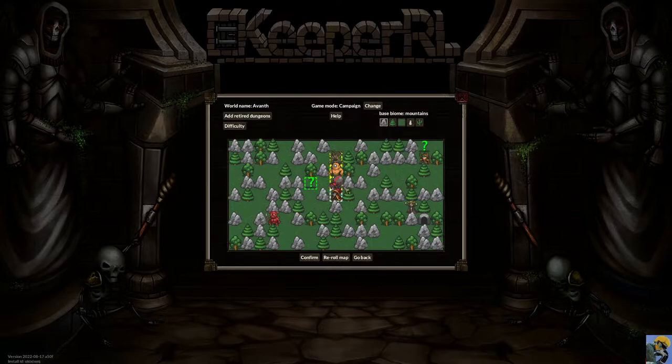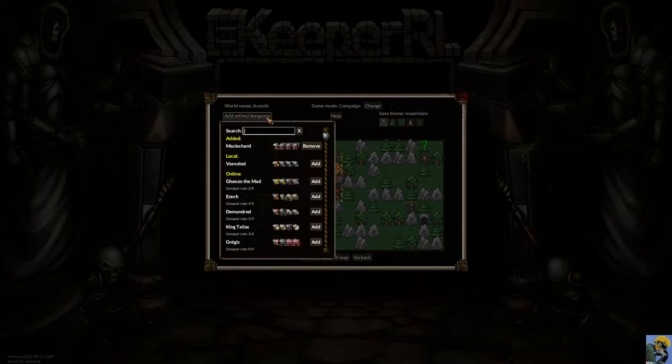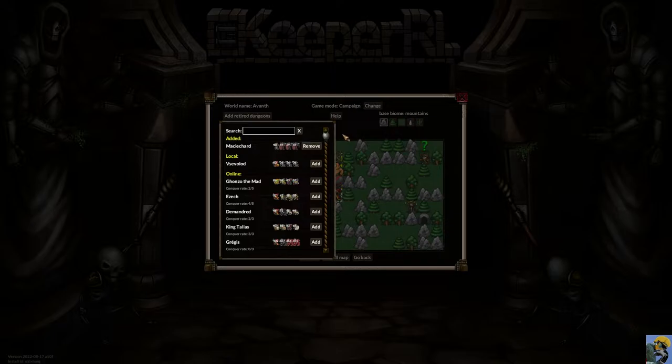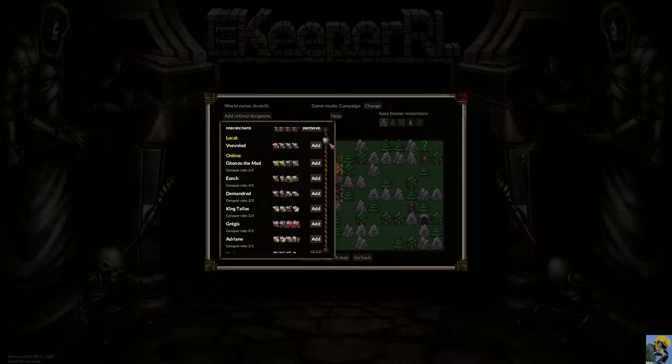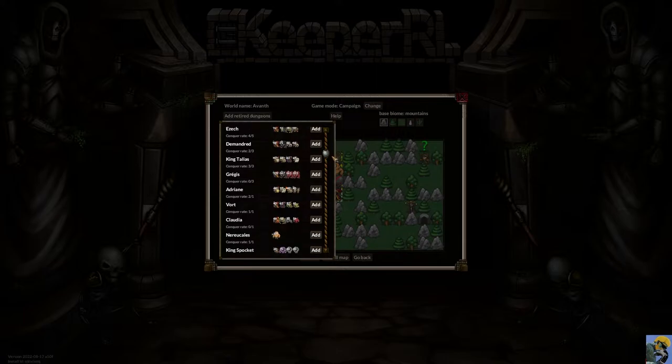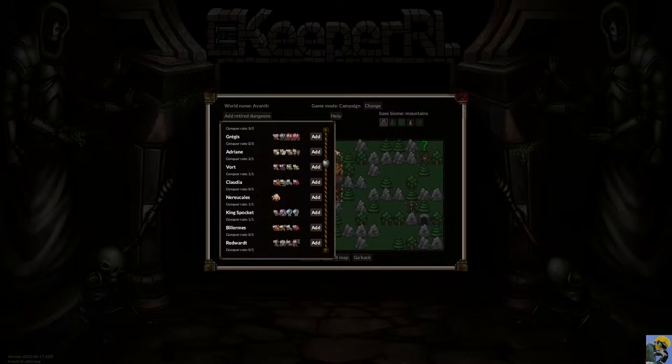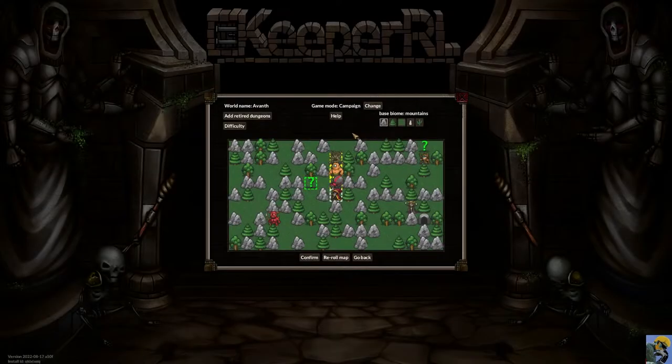At this point you can add retired dungeons — not only your local files but also people's files uploaded online. If you want someone else's dungeon with their characters added to the map, go ahead. You can also change the difficulty here. I'm not going to add retired dungeons at the moment, but it's there if you want to spice things up.